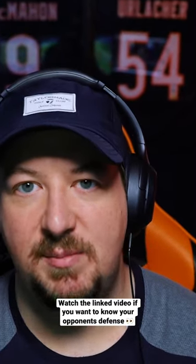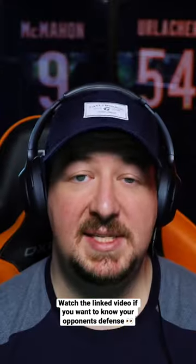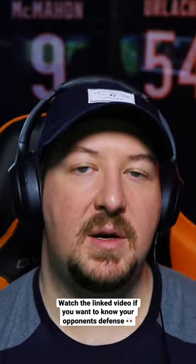Stop me if you've ever heard this before. This is a Cover 3 — look at the single high safety and the off coverage on the corners. This is a Cover 2 — look at the two high safeties and the depth of the corners that are different from Cover 3. This is certifiably the most unhelpful tip out there in the community.